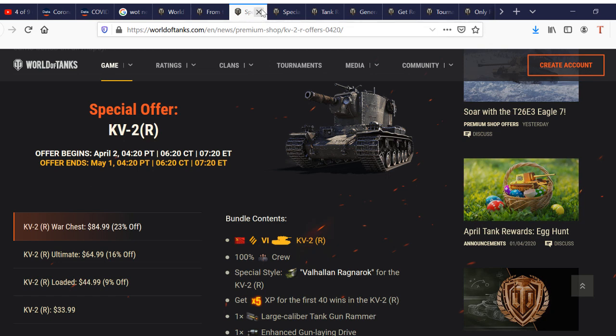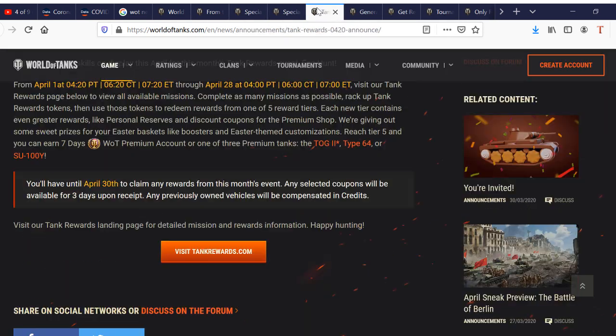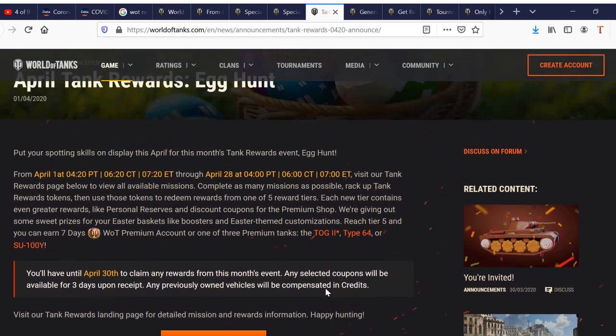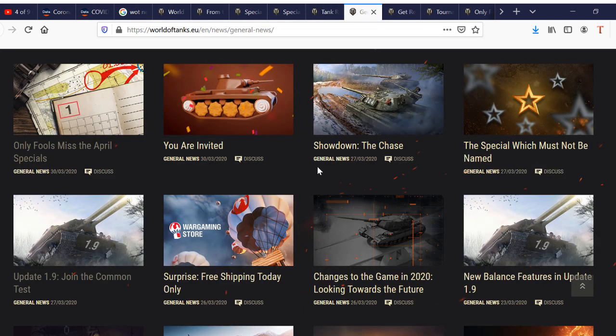You've got the KV-2R and the Eagle-7 on the NA server — these are premium tanks you can buy. On Tankrewards.com, you can get the TOG-2, the Type 64, or the SU-100Y. These are very easy to win, and most players should be able to get one of those tanks.